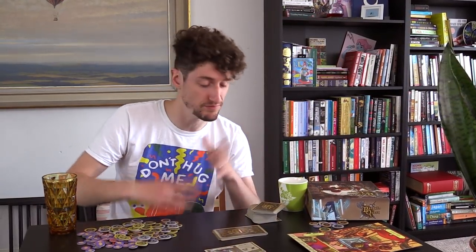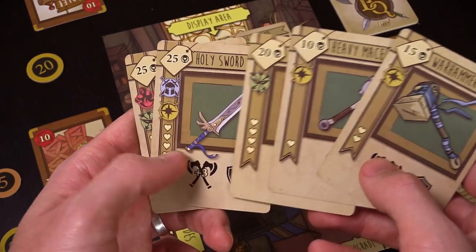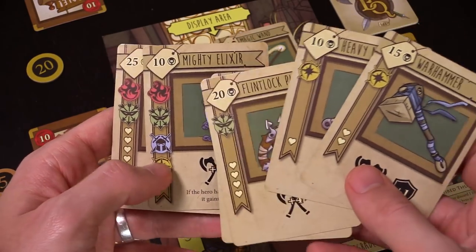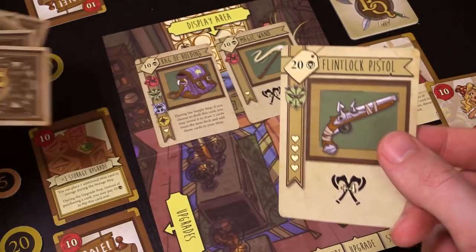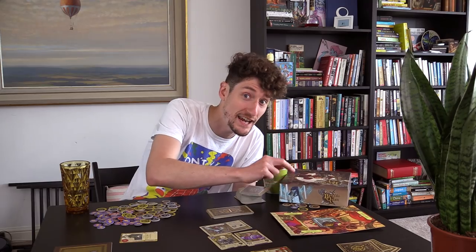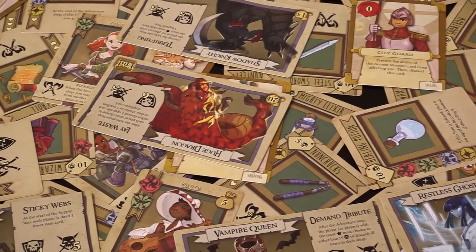I've got friends who play a lot of board games but don't get into economic games — they try to work out the best ratio of points, can't, and just disengage. When I played Bargain Quest with those guys, that didn't happen. They could always work out 'that's worth two points, that's worth three,' and it meant they became focused and engaged. They were taking time over decisions, but not because they were confused — because they were fixated and excited. Having a gateway game that isn't just 'hey board games can be fun' but rather 'this might be the most exciting thing you do all week' — that's brilliant.